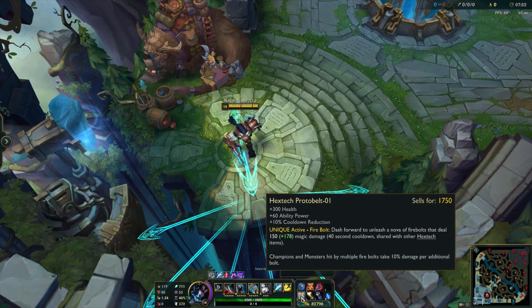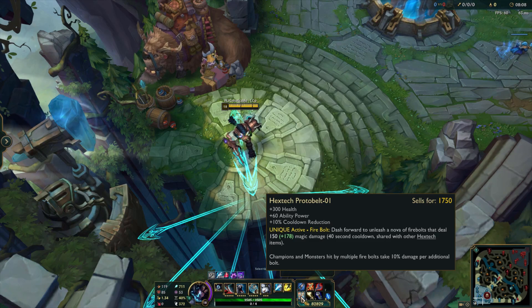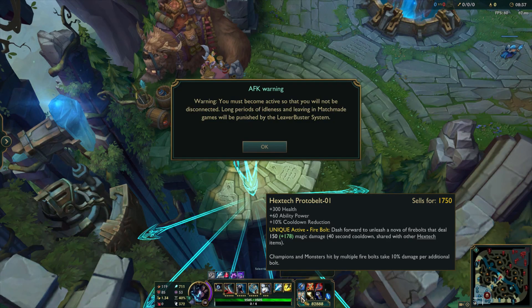The next item is completely new — I've never built this on Rengar before until recently. It's super good: Hextech Protobelt. The reason I get this is because it has health, which is amazing, 60 Ability Power, and CDR. The active is a dash forward that deals upwards of 300 damage. I used to get Gunblade, but that's an extra 1,000 gold and the build isn't as viable because you're wasting more time building an item instead of getting ahead as fast as possible.